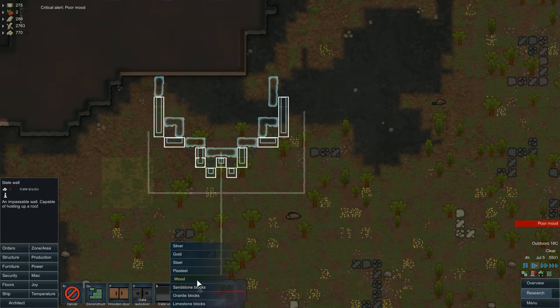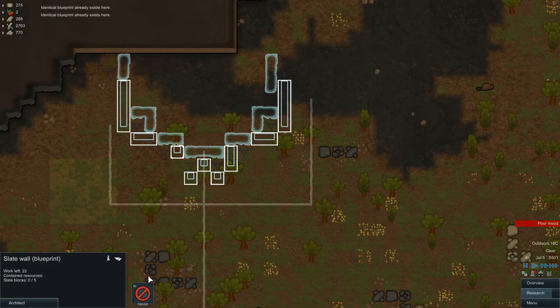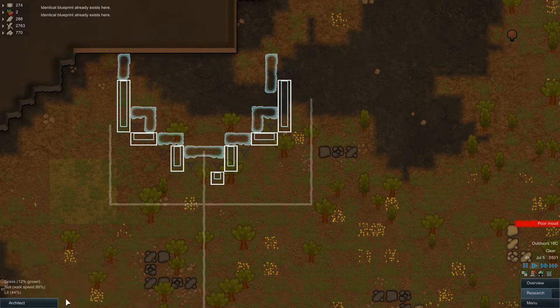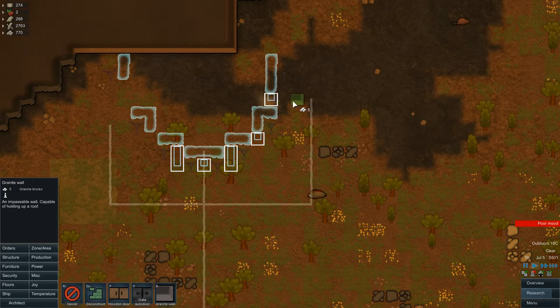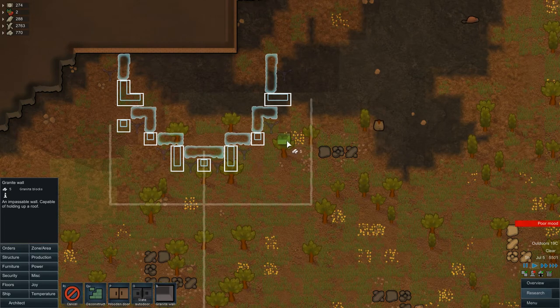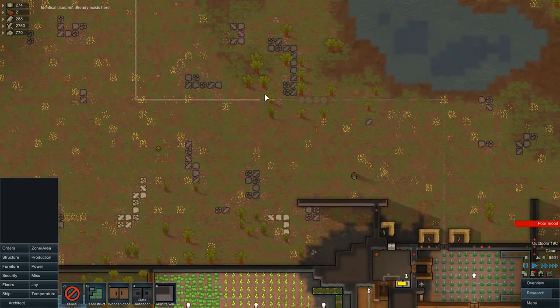I'm going to just replace it — let's test. No, of course not. I can do it here, right? Yes, I can do this — it's already granite. Somehow like this, because it doesn't destroy my power lines. Good — do this, build it.